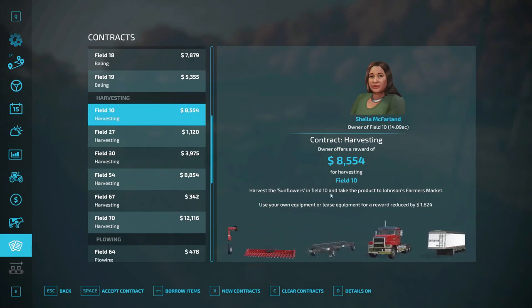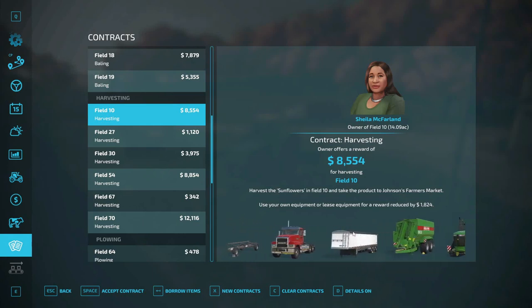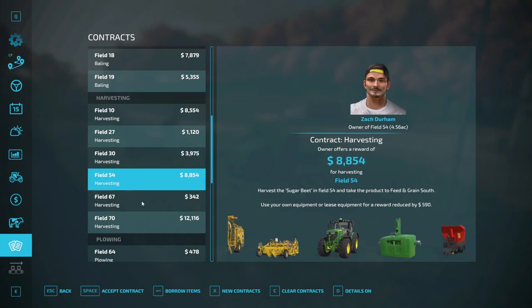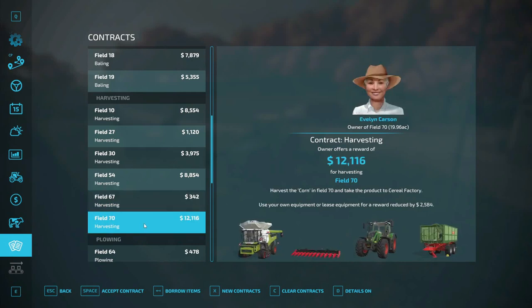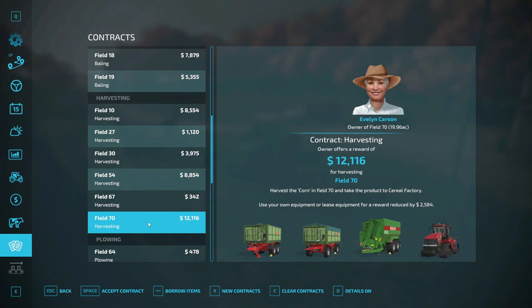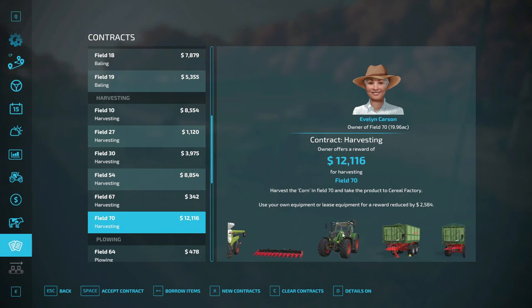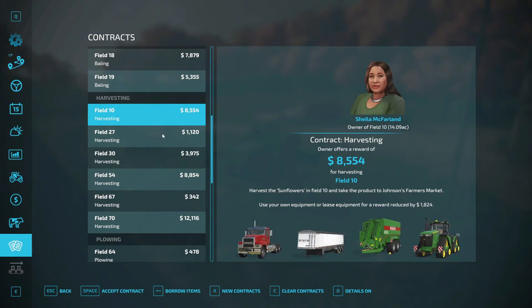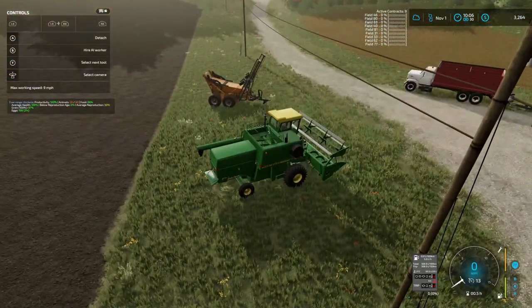This is harvesting sunflowers — we might want to do this. 27 is cotton, 30 is cotton. That and sunflowers — it's not very much. And that is corn. We do corn, sunflowers, then turn around and do this — we can use all the same equipment on that one. We'll have to see because we need to do ours first. Yeah, we're going to get fired up.